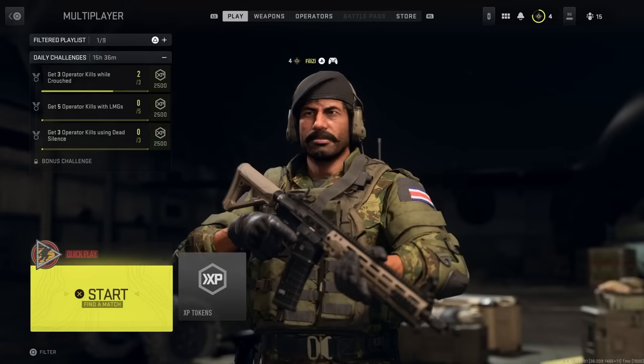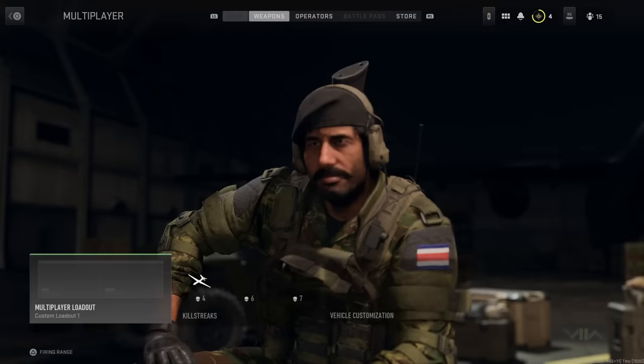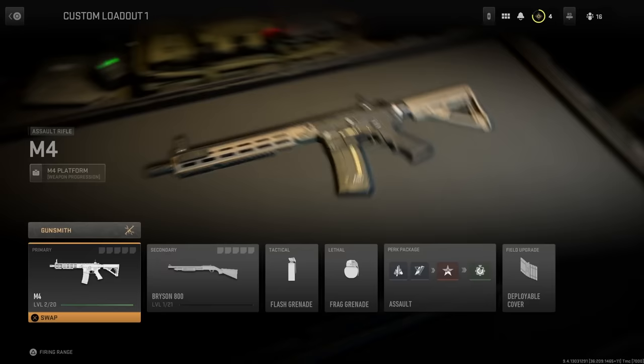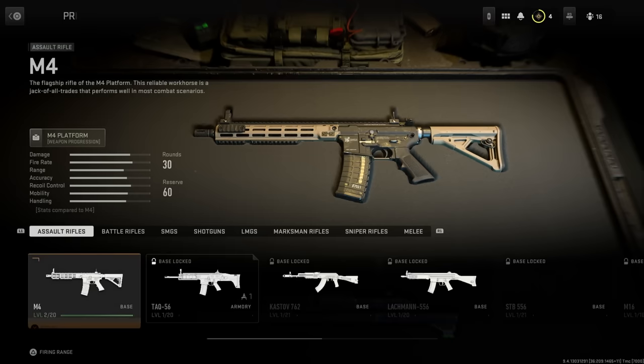I did make a video like this back when the beta came out and a lot of people needed the video because it is a bit confusing. So, going over to our weapons and going specifically to the creator class, you will unlock this around level 3 or 4. Going into it and creating a custom weapon, selecting the primary or secondary weapon, you might notice that a lot of the weapons are locked.